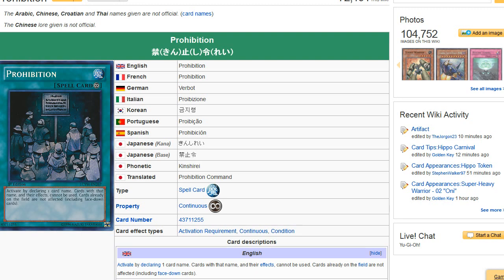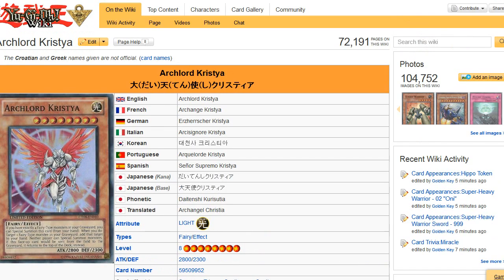You could also go the route of stopping special summons completely, but the problem is Vanity's Emptiness won't really be an option because they'll just pop a card and then Vanity's is gone. Agents are going to be making a comeback — I'll be doing a video on the new dark Agents once they release all their effects. Archlord Kristya is looking super good next format once we get Pendulum Summons.